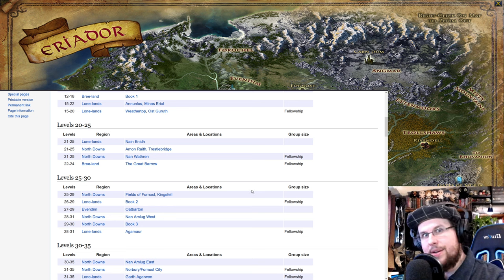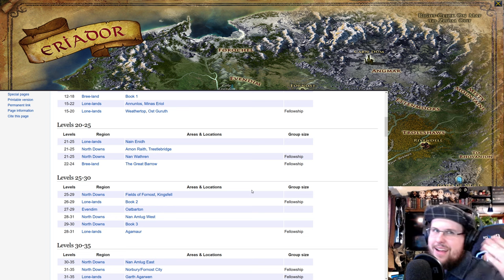Do the books as you go. Don't just follow area quests from one zone to the next without keeping up with the books. Otherwise you'll come back later and the book quests will be too low level for you, which is annoying. Make sure you're doing the book quests as you go.